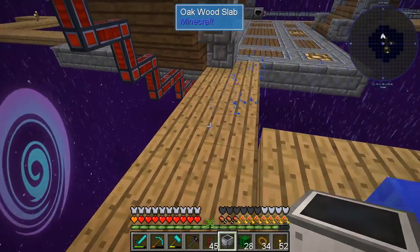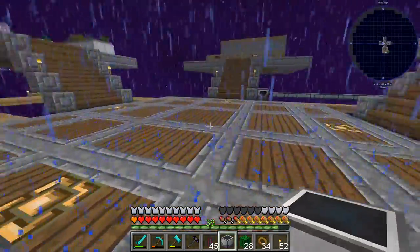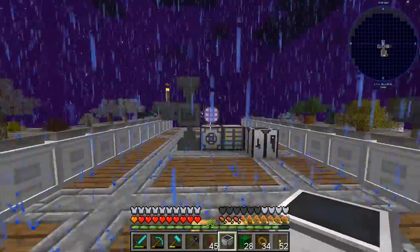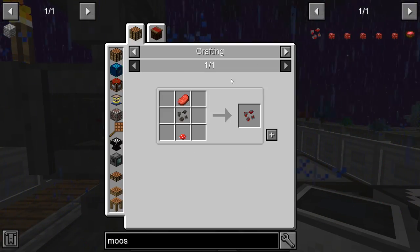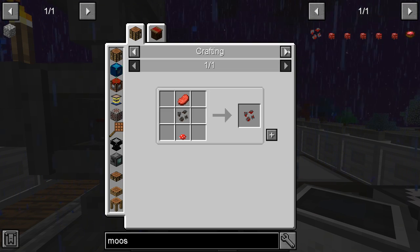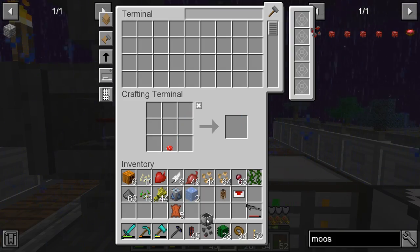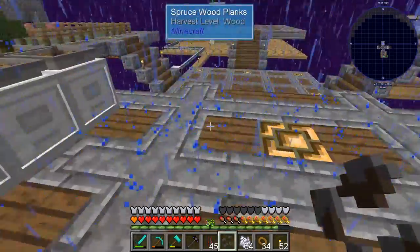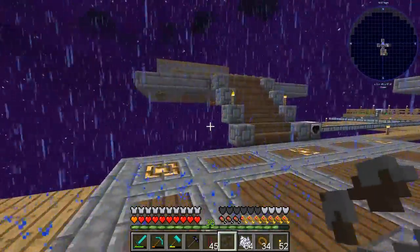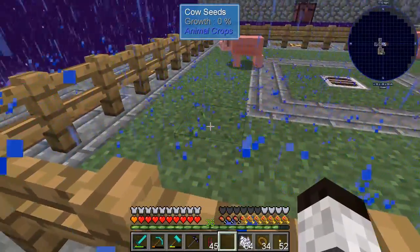While waiting for the clownfish, let's move to the mooshroom seed. It takes another cow seed, raw beef, and a mushroom. We have the mushroom but not raw beef. So let's take the cow seeds, use bone meal to grow a cow, then kill it for beef.